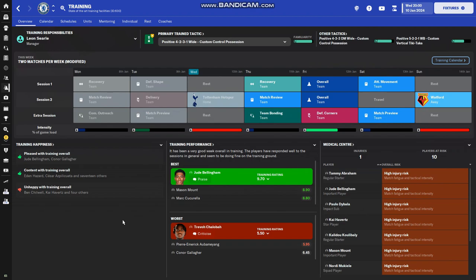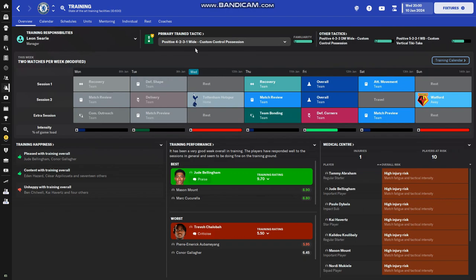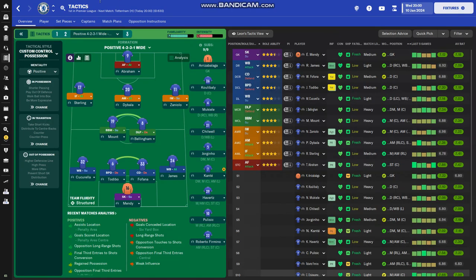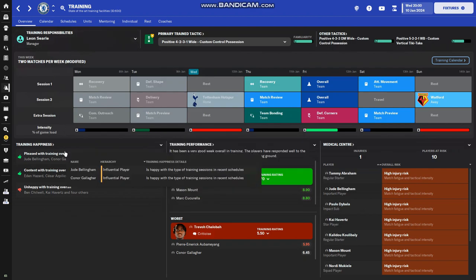We're going to do this video in basically two sections: general training and individual training. Before I go on, make sure you set your primary trained tactic to the one you are currently using — this is very important. As you can see, this is my tactic 4-3-1 wired, and this is what I've got selected as my primary trained tactic. The default schedules your assistant puts together are quite good, but they ignore one main thing.